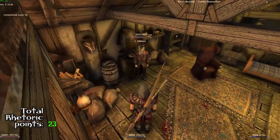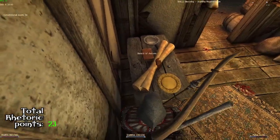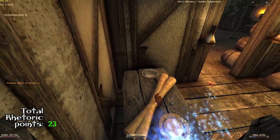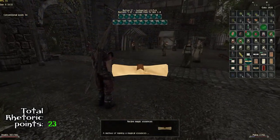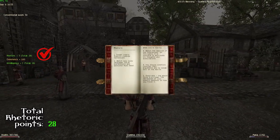Galahad will have a few quests once you go to the upper quarter and talk to all the influential citizens. Fernando will ask you to get a textbook on rhetoric which is in Galahad's house — you get it, teleport out, and get five additional rhetoric points making it a total of twenty-eight.